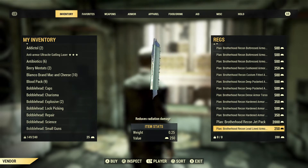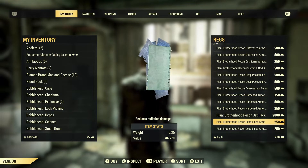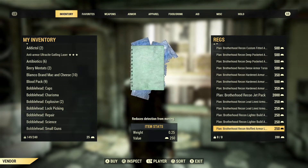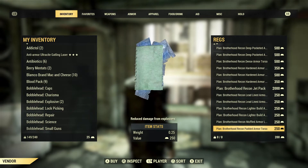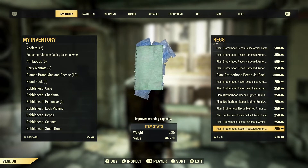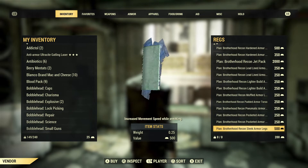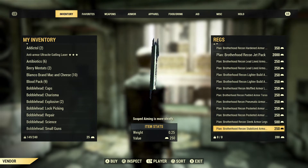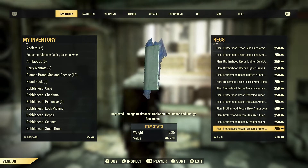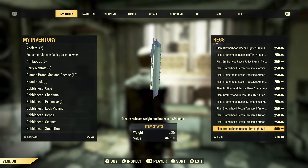Brotherhood Recon midline reduces radiation damage and increases radiation resistance for arms, legs, and torso. Lighter build reduces weight. Muffle reduces detection from moving. Padded reduces damage from explosions. Pneumatic reduces the magnitude of incoming staggers. Pocketed improves carry capacity but less so than deep pocketed. Sleek increases movement speed while sneaking. Stabilized provides steadier scope aim and reduces limb damage. Tempered improves damage resistance. Ultra light build greatly reduces weight and increases AP bonus.